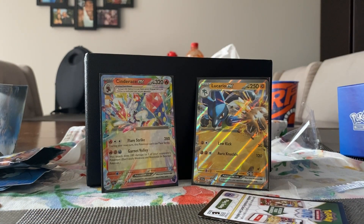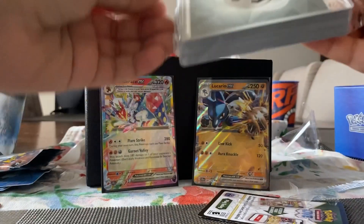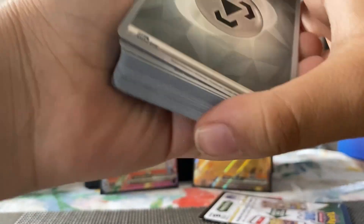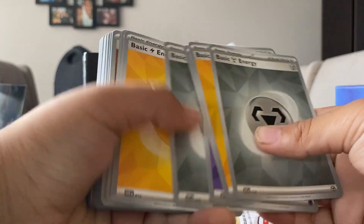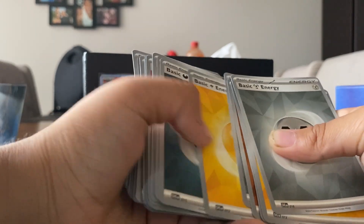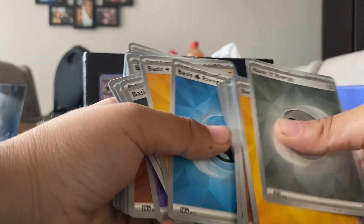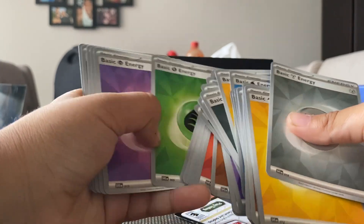Next thing we're going to open is the energy — see what different types came in the box. It's not organized, which I don't like, because I have to go sort everything. Seems like it only came with dark, fighting, metal, fire, and electric energy. Only one water type and some grass — actually another grass, another grass, two water.